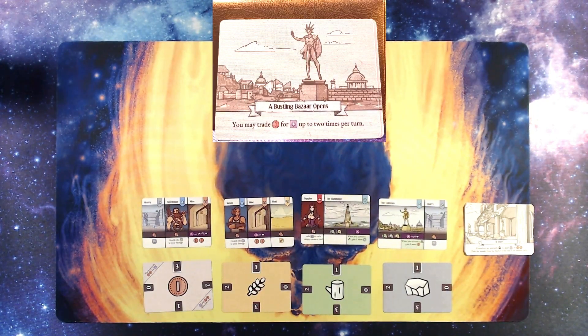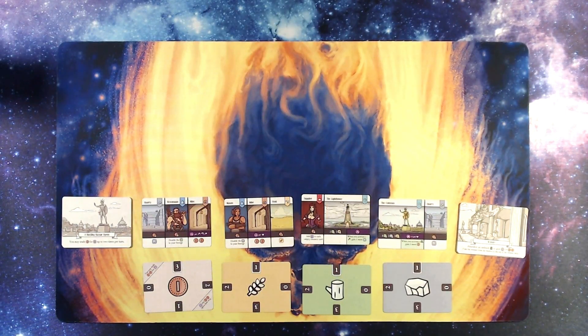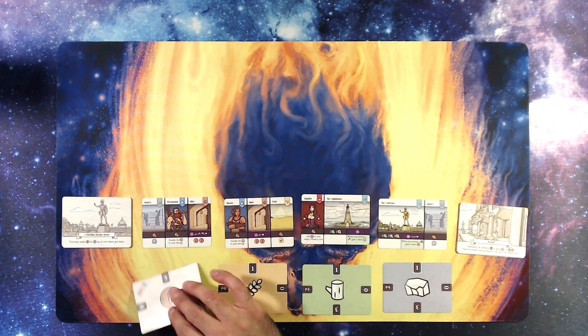A couple of things to keep in mind during an active turn: on the back of each district card there's an event active while it's on top of the district deck. The active event may be used at any time during a turn as long as requirements are met. When the district deck is depleted, there's no active event. Right now the event is: you may trade a gold for an item up to two times per turn. The wonder card back reminds you about abandoning wonders — you can abandon an unbuilt wonder to gain an item or two gold. Also, you can at any time pay two gold to gain one resource — wheat, wood, or stone — never exceeding seven.